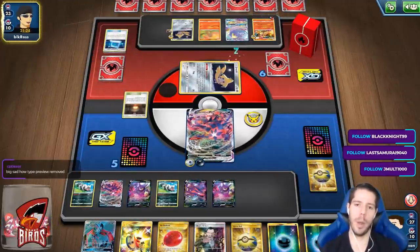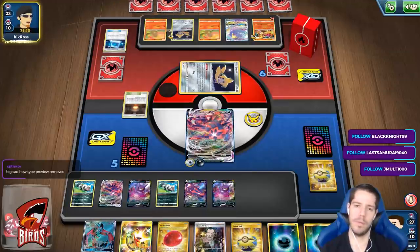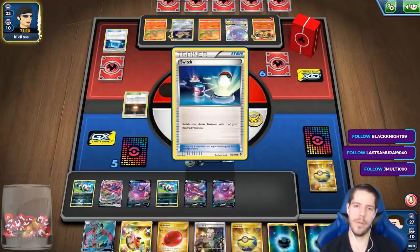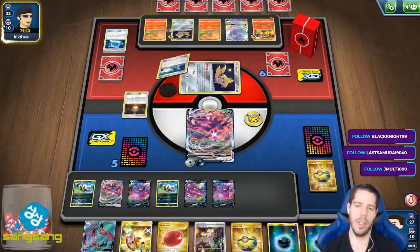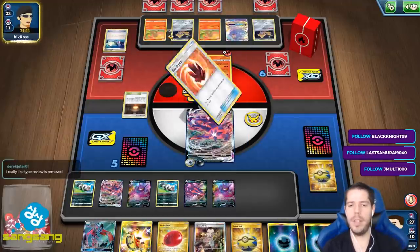6 energies — will my opponent hit me for 330 damage? Or is he going to just chill on the bench? It looks like he's going to go for it, and that makes a lot of sense.